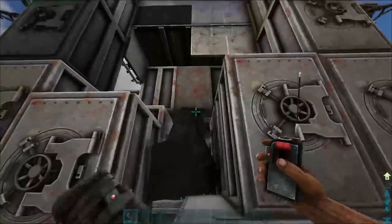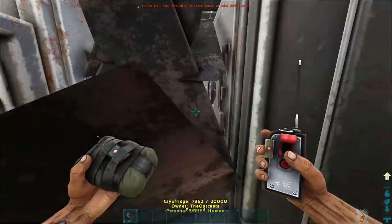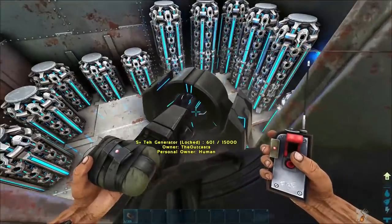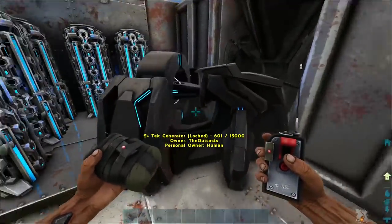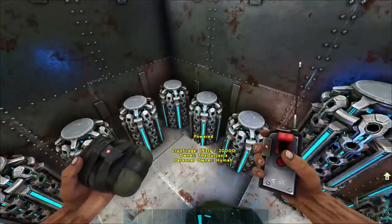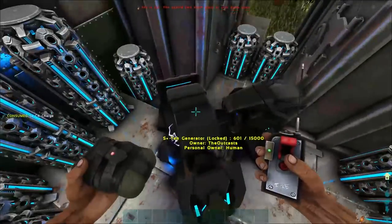As you can see right here, after breaking in, we finally got into the generator. It's at 600 health and we've destroyed a lot of vaults in this time. It's still hard to break in, so I just went ahead and put three more C4 down to make sure it fully blew up this time. And once it blew up, it was down.